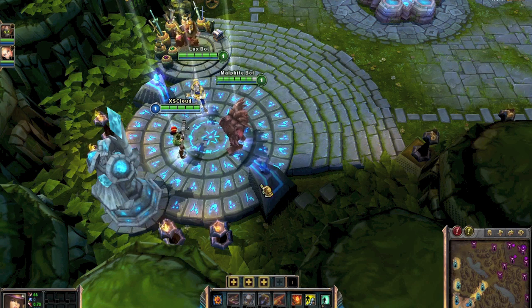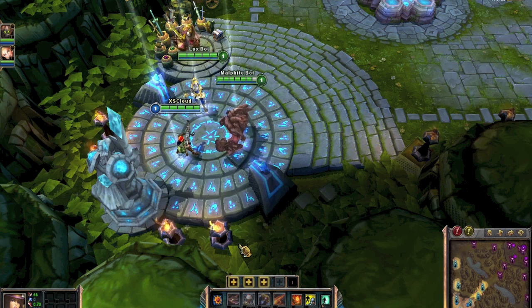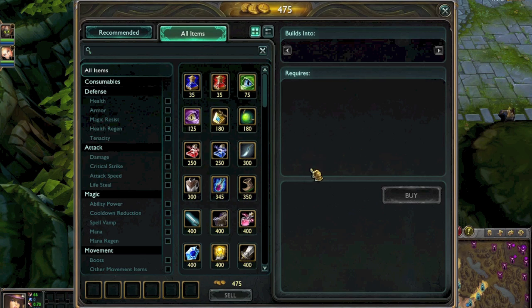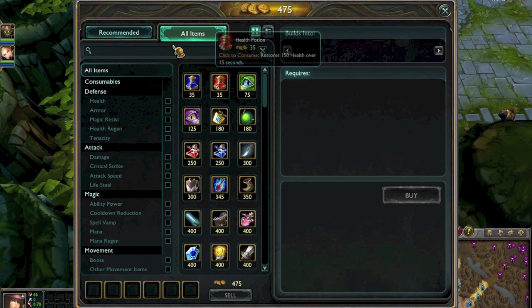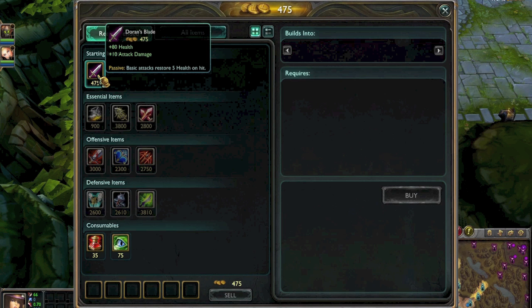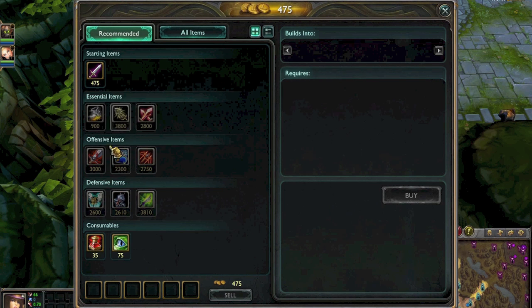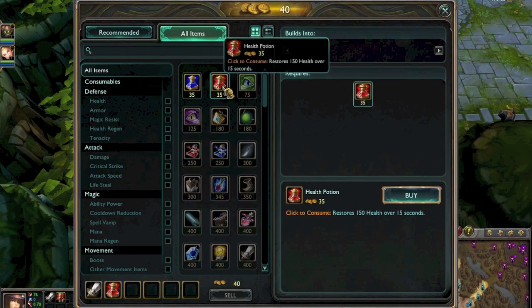As Caitlyn, as an AD Carry, you start with W — that is the Snap Trap — just in case you get a level one or two team fight. But in an AI game you go with Q. I usually start with Long Sword with two pots, or you can go with Dorans and spray for AI if you want. If you go for Long Sword, it's easy to get the Sceptre very quickly so you can have lifesteal and you don't need pots afterwards. That's what I usually do. As AD Carry you're based on bot lane.